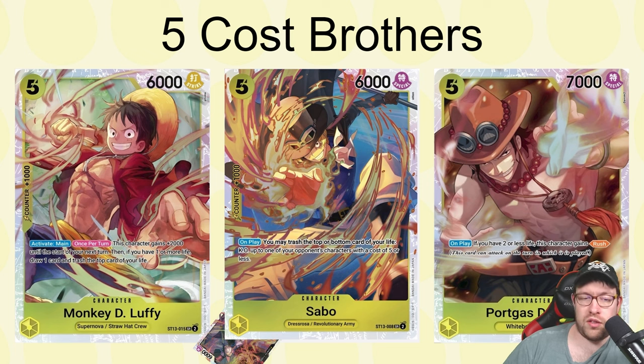The yellow five-drop Luffy has activate main once per turn — this gets plus 2k power until the start of your next turn, and if you have one or more life you can draw a card and trash one. So you add a card from your life to your hand, which gets around Luffy's leader effect because you draw and trash instead. Sometimes you're stuck at one life, so being able to use this Luffy to cycle is really great. He becomes an 8k until the end of your opponent's next turn, so you don't mind attacking with him.